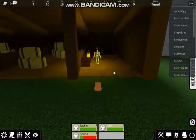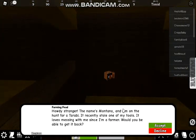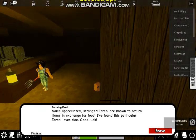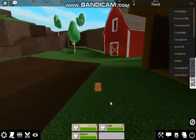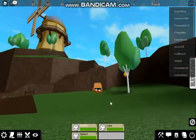So that's how moves work. Howdy stranger - my name is Montana and I'm on the hunt for a Tarabi. It recently stole one of my tools, it loves messing with me since I'm a farmer. Would you be able to get it back? Much appreciated stranger - Tarabi are known to return items in exchange for food. I found this particular Tarabi loves rice. Good luck! Alright, so we need to find rice and then a Tarabi. I don't know what that is.